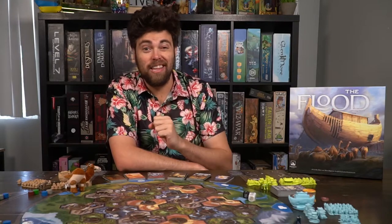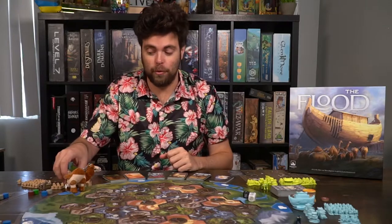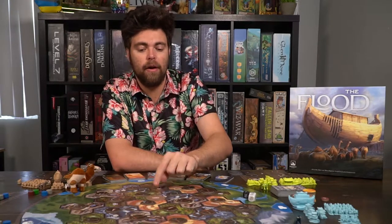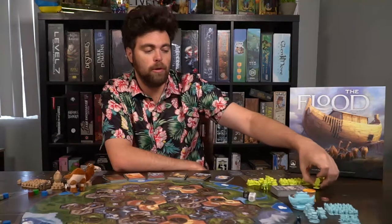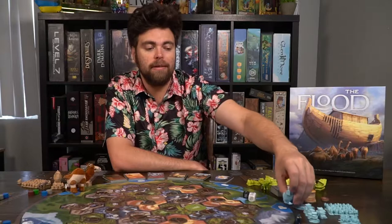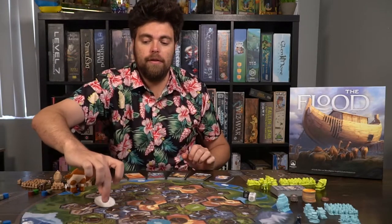After you have done that you're basically ready to set up. Each player is going to go around in a clockwise fashion, choose a point of interest with three intersections, and place their different arc spaces onto the game board. Make sure you're at least two intersections away from each other player. Once you've placed these out, you're basically ready to begin, and the first player will start the first turn of the round and play will proceed from there.